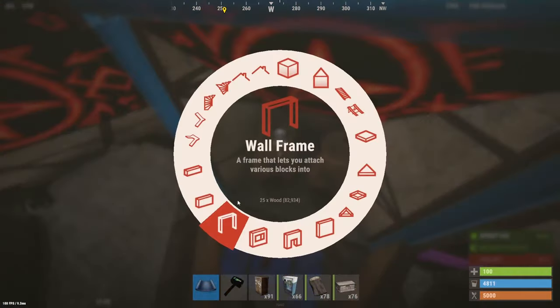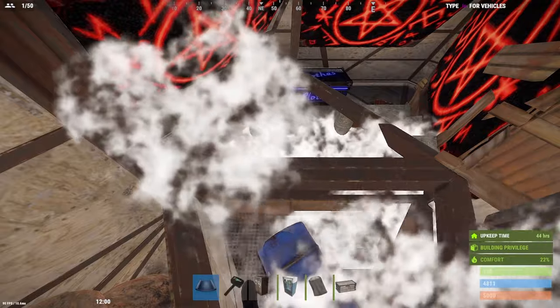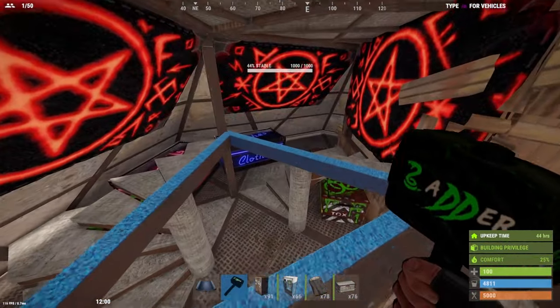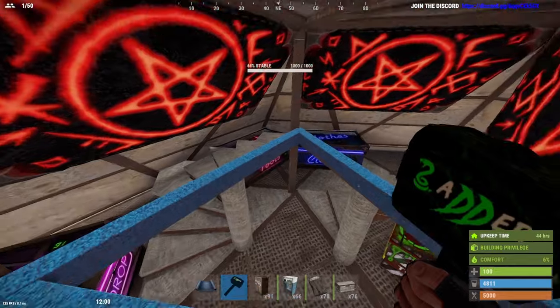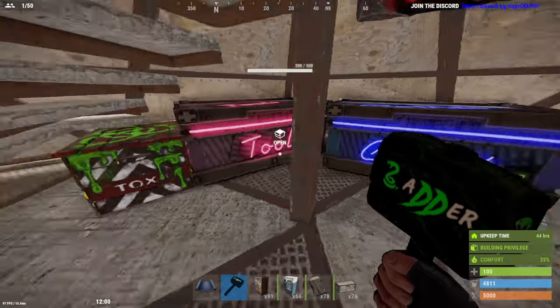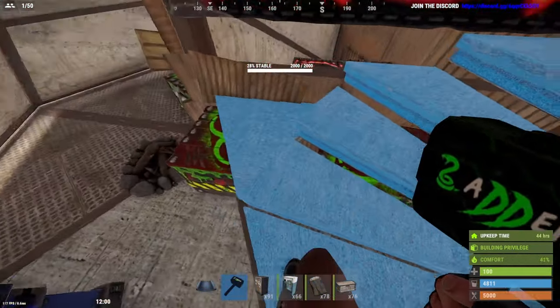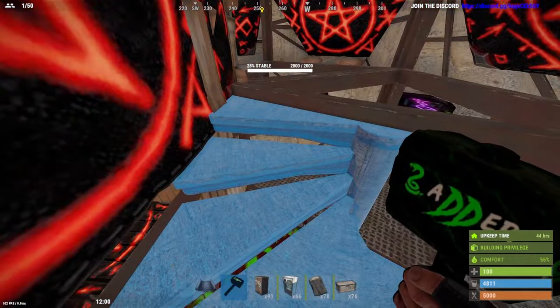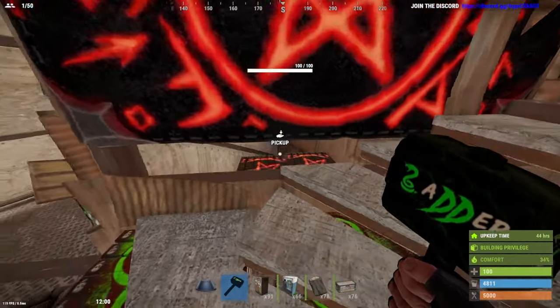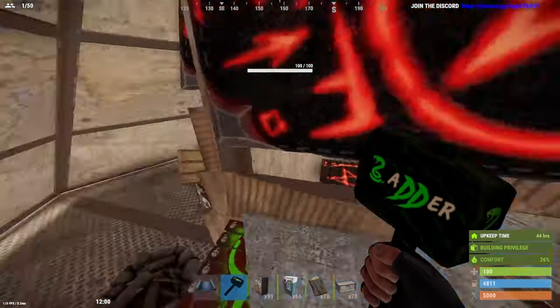Moving over to this side, once it's opened up we have a large, a large, a large and small, and another large. Over here we've got two small, two small inside. You probably could get some more furnaces in there — that's totally dependent on you. I've just gone for some boxes.